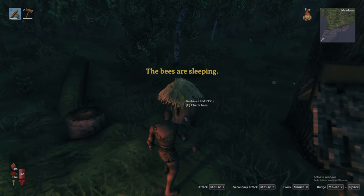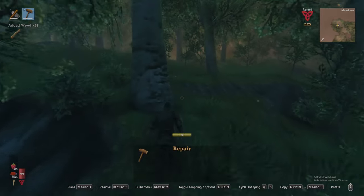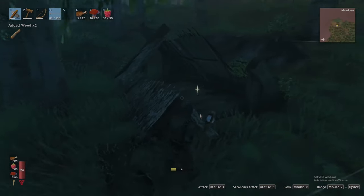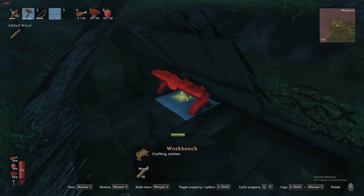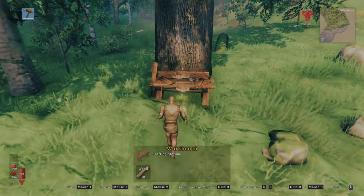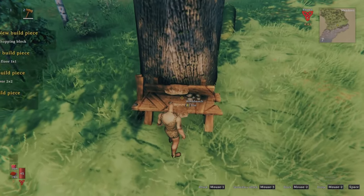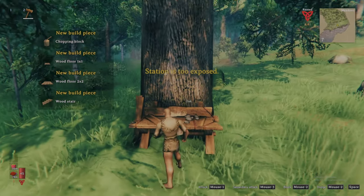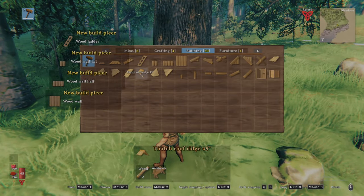If no bees inside, deconstruct your original workbench, same as you did with the supporting structure, and rebuild it inside. You always receive the full cost of your built structures when deconstructing, so no wasted materials. Workbenches require shelter to be interacted with, and otherwise will tell you it requires a roof or that it is exposed. For this reason, existing huts make for a quick shelter without having to spend our precious wood on building.